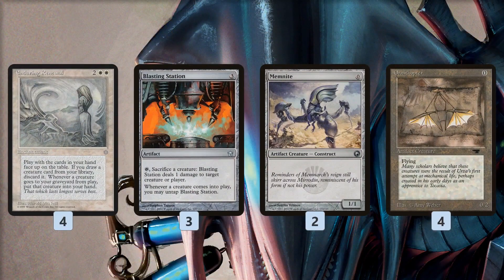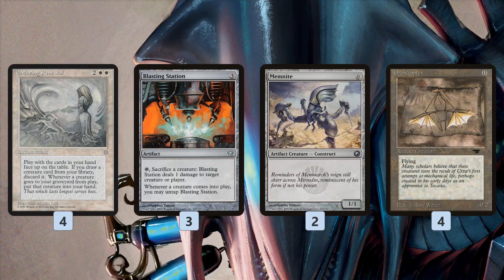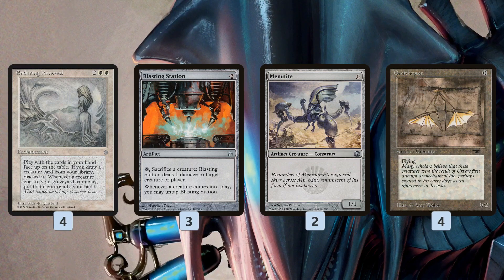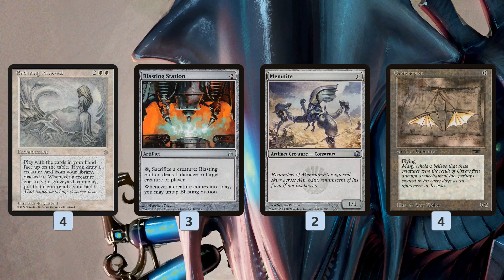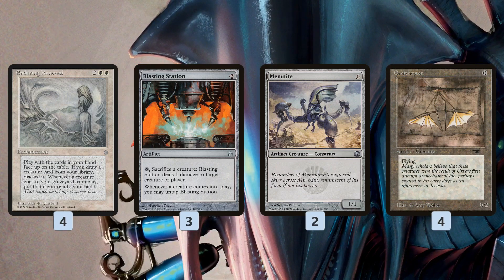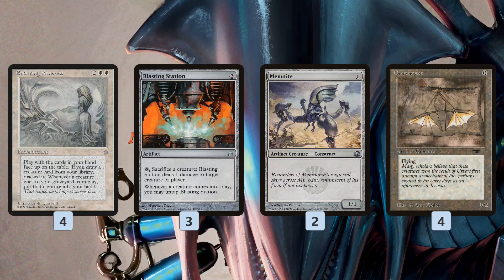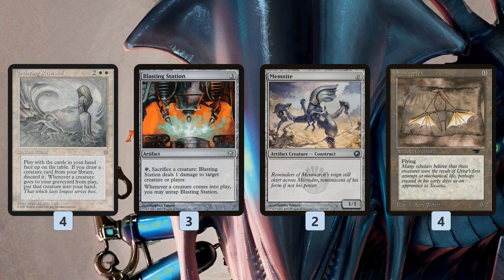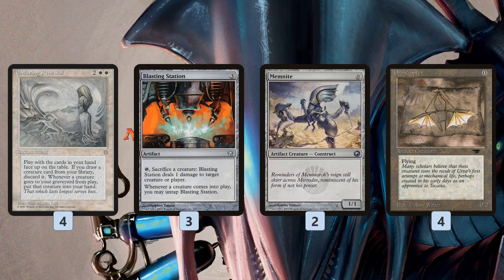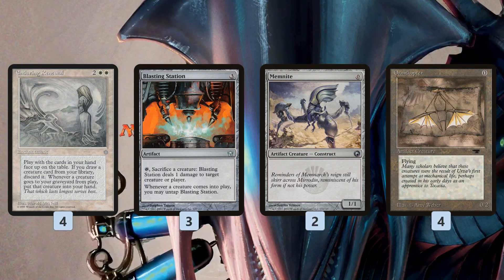So part one is Enduring Renewal plus Blasting Station or Grinding Station. Then for free creatures, we have Memnite and Ornithopter. Shield Sphere and the old ones they used in the original deck aren't legal in Modern — they were in the deck because they had toughness to block in the early game, but that's not really relevant here. We just want artifacts we can play for free that are also creatures. We run more Ornithopters than Memnites because Memnite is over a dollar a copy while Ornithopter is super cheap. This split still gives us six total free creatures.